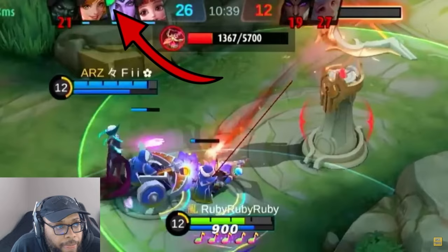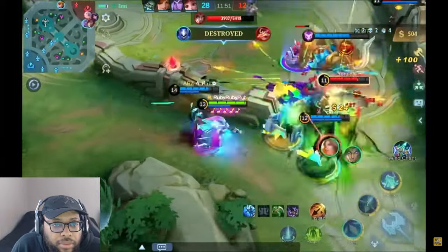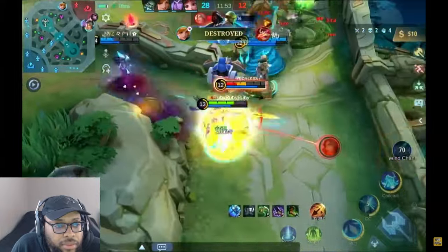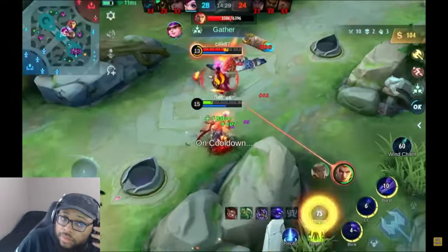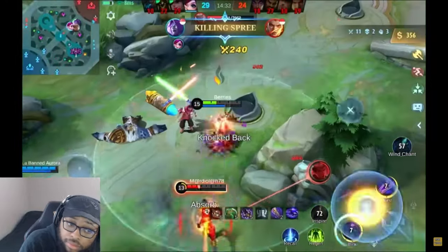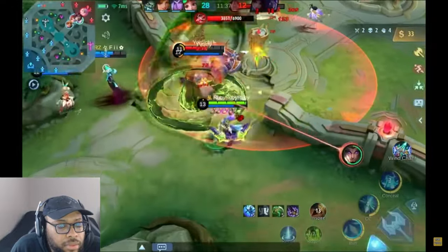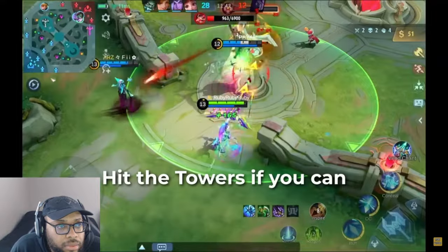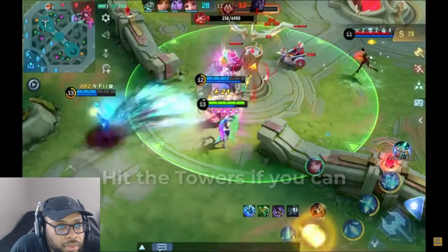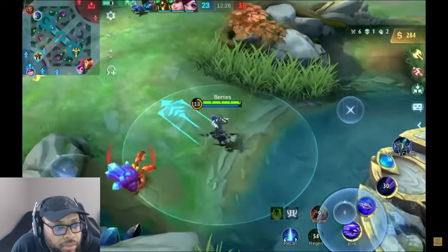Be very aware of what skills and ultimates your team and the enemies have used. If the enemy team has used most of their skills, it's usually the green light for you to be more aggressive, especially if your team is still healthy. You can check what ultimates are available at the top of your screen — a green light on the hero indicates they have their ultimate available. Try to never isolate yourself from your team. Stay behind your tanks and adopt a controlled aggression approach, only going beyond them when chasing enemies who have run out of skills.